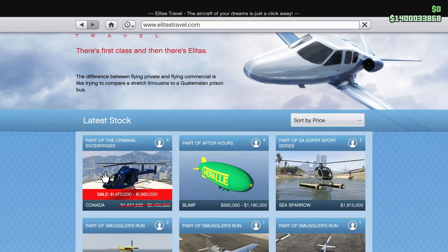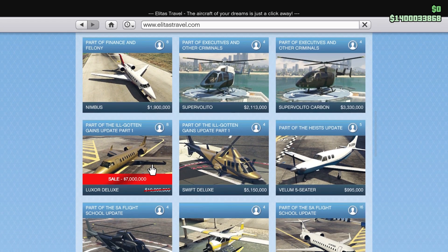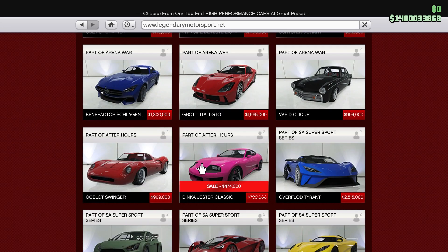On Elitás Travel, we got the Buckingham Volatus — currently on sale for 20% off. Not the best deal, not really worth it. The Luxor Deluxe is 30% off — definitely not worth it still, but if you've got tons of money to splash, go for it. And then the Swift, also on sale for 20% off. The only car on sale this week is the Dinka Jester Classic, which is currently 40% off.